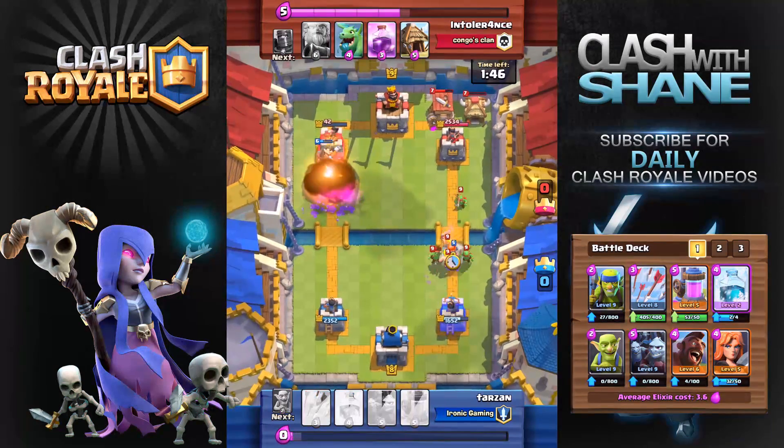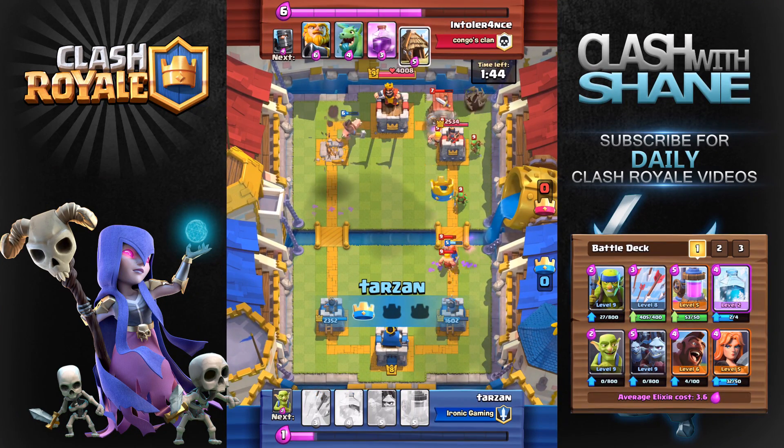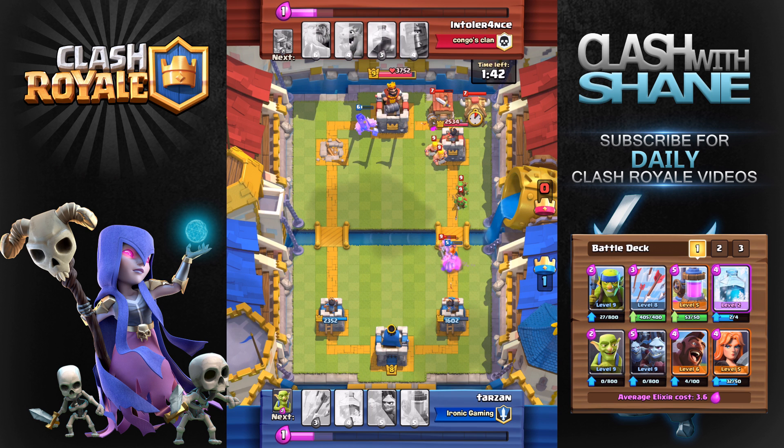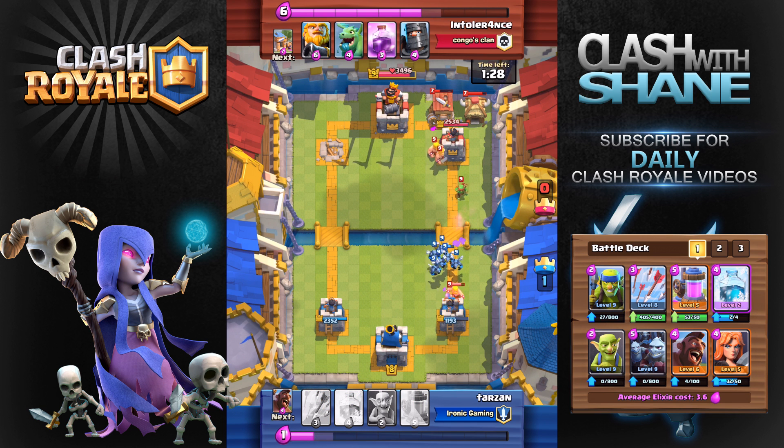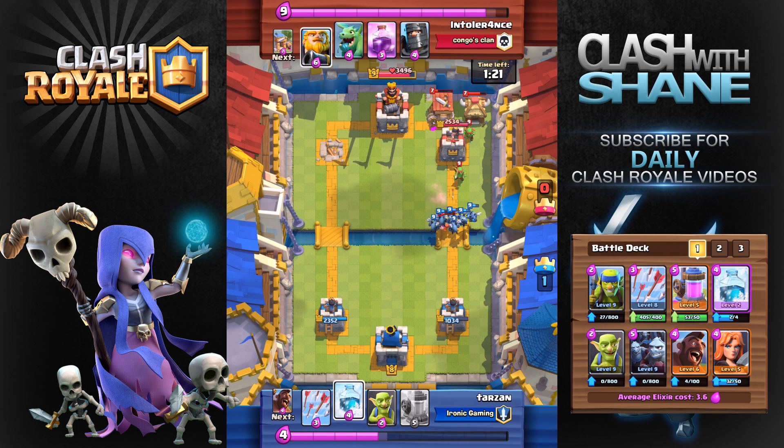He's invested a ton of elixir on the right hand side so we're going to be able to go in with that Hog Rider on the left hand side, sneak in there and take out that left hand tower for a 1 to 0 crown lead. But watch what happens in the next minute and a half — he's got both buildings set up and I don't have any spells that really do damage to those buildings, so unfortunately he will be able to set up a pretty big army and a strong push.